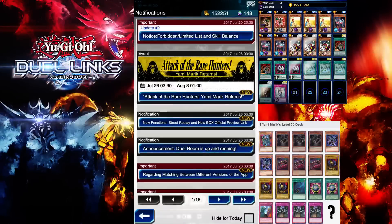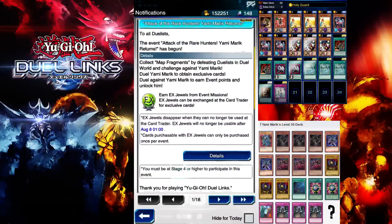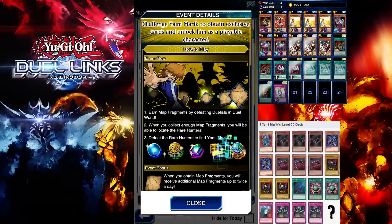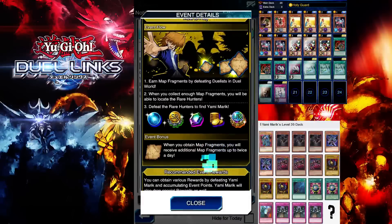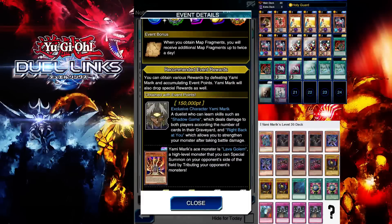Yami Marik is finally here - the big boss has arrived. Let me go over the details quickly. This time, by correctly clicking on map fragments and playing exclusive cards, you can unlock Yami Marik as a playable character. Earn map fragments by defeating opponents, and when you collect enough map fragments, you'll be able to locate the Rare Hunters. Obtain the exclusive character Yami Marik with event points.